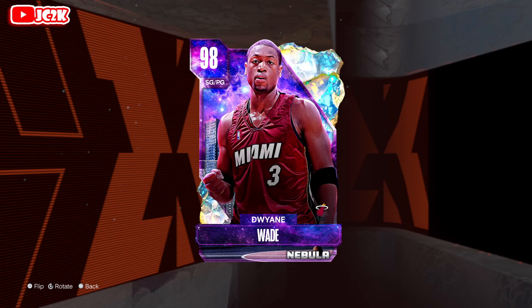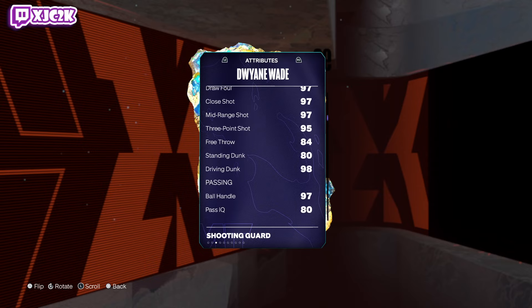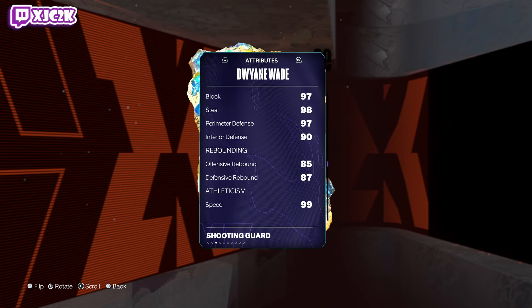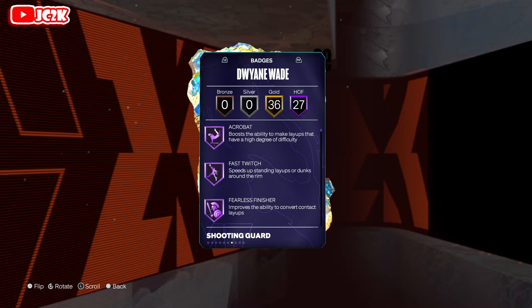Without further ado, let's hop right into it. D-Wade at 6'4 shooting guard, mirror at point guard — not super tall but he does have like a 6'10 wingspan. Statistically he's phenomenal: 90 overall, 98 driving layup, 97 mid-range, 95 three-ball, 98 driving dunk, 97 ball handle. Ridiculous defensive stats as well — 99 speed, steal in excel is perfect, 98 vert, 97 lateral quickness, 98 stamina, 92 strength. A stupidly good statistical card.